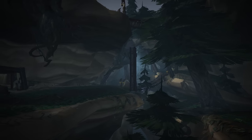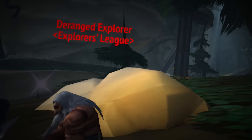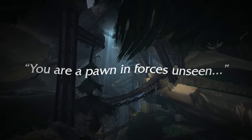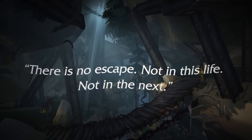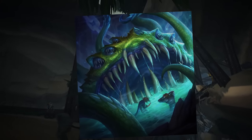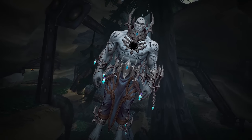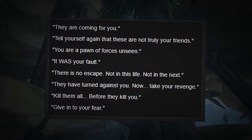Down below the crust of the earth, we can find one of the dark secrets of the Howling Fjord. The Whisper Gulch is a haunted excavation site that has driven the dwarven miners insane. Within the Gulch, you can hear such whispers as: 'They are coming for you,' 'You are a pawn in forces unseen,' 'There is no escape — not in this life, not in the next.' One would assume these are whispers from the Old Gods, specifically Yogg-Saron. But these whispers are incredibly vague and you could say they came from anyone.